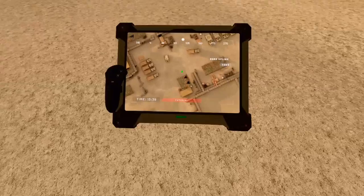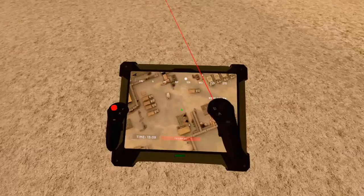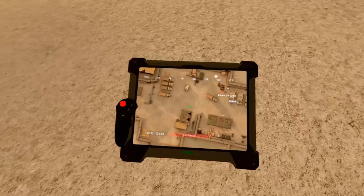A very important element in Onward is the tablet. Learn how to read it and you'll manage a good part of what you have to do in-game. It shows a part of the map and the position of your teammates, shown by green dots, and the position of your target.